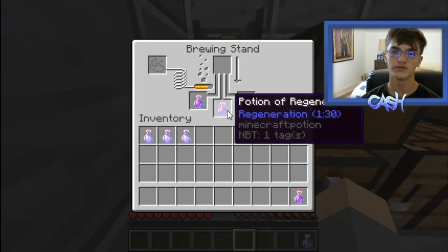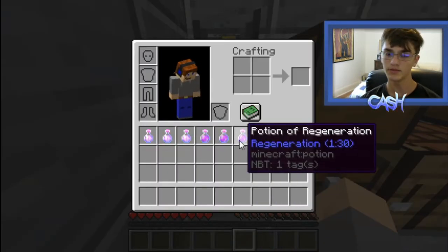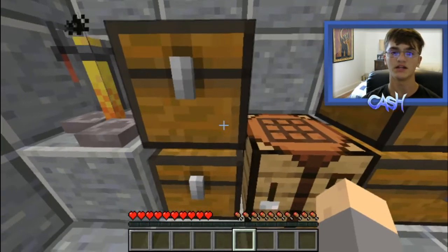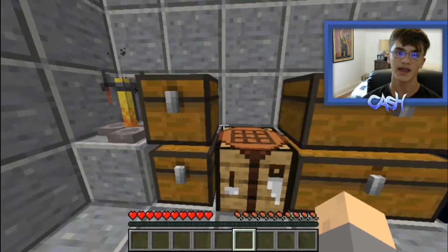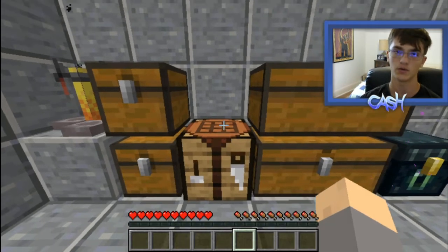The reason I chose these two potions is: regeneration gets your health back faster, and slow falling is because the Ender Dragon will throw you up in the air with one of his attacks when he swoops at you. In the End Cities, slow falling is also good for when you get hit too high by shulkers, so you fall down slowly without having to worry about dying.